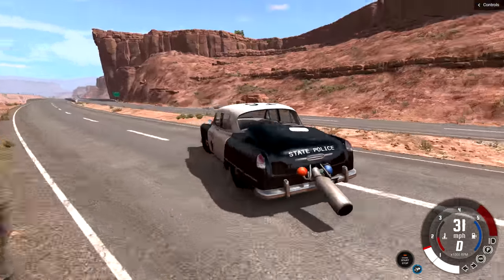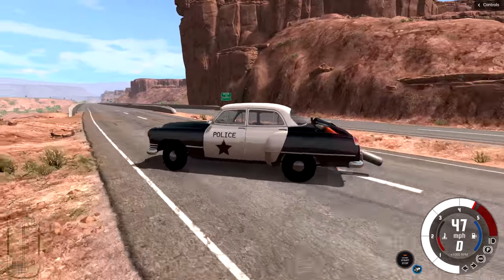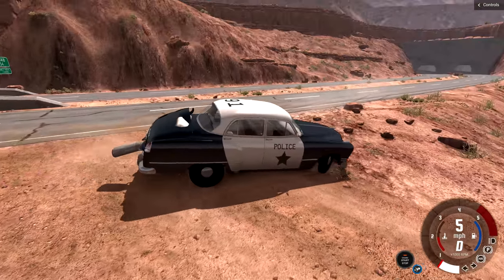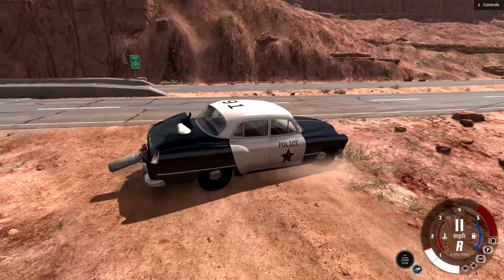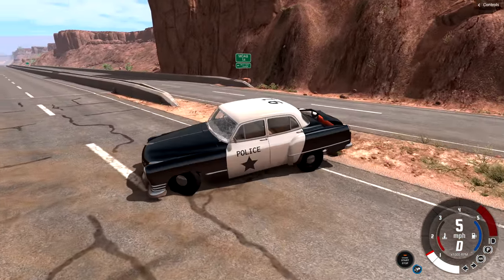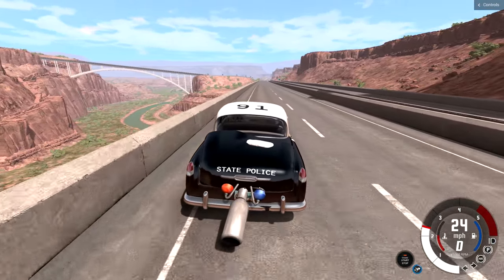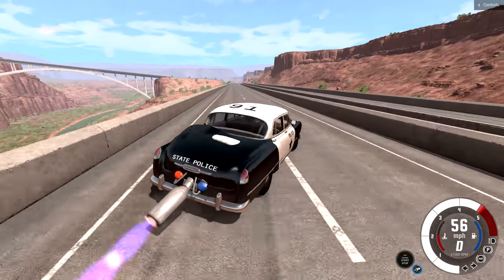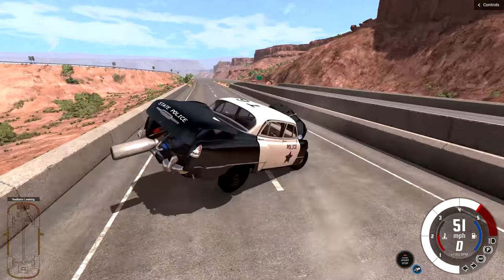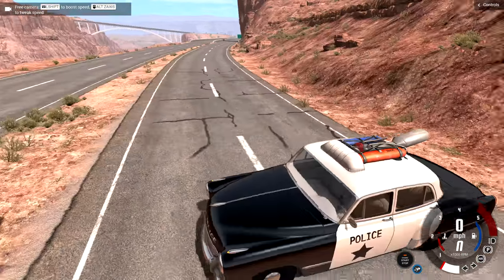Oh goodness, it really lifts up the rear of the vehicle — the front is just going down. This is a terrible idea. This is a completely stupid idea because I can't do anything with the rear wheels up in the air. I could steer in a direction but I can't actually control it. Maybe if we try it on the straightaway and just floor it — oh goodness, I'm just bouncing all over the place. That doesn't work obviously. So what if we attach the rocket to the front of the car instead of the rear?